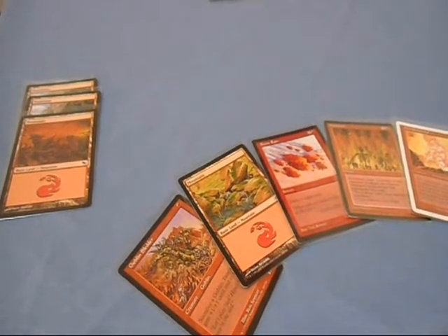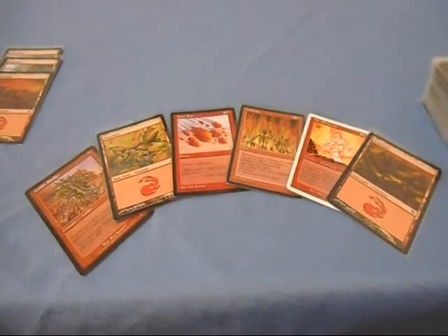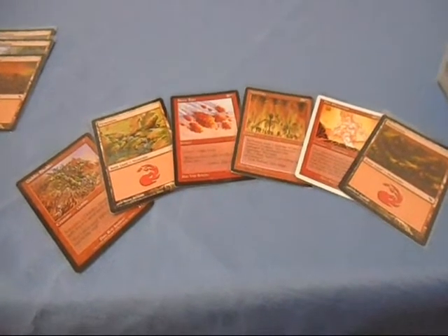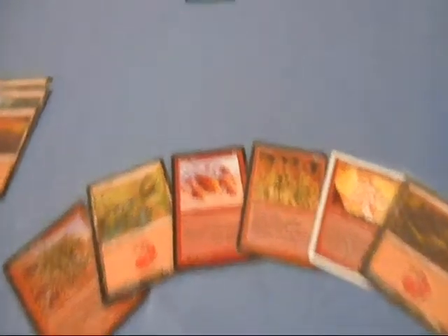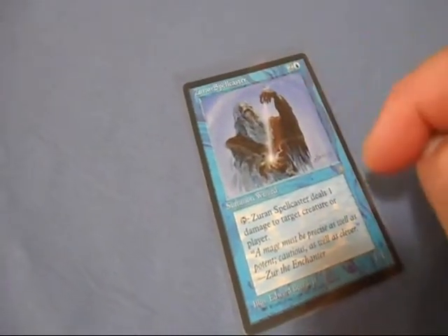I've simulated a two-player game that's maybe four turns in. The primary deck I'm using is my red deck with my hand turned up so you can see what's in it. My opponent's using a blue deck. We've both spent the first three turns putting out land — we each have three land. On his fourth turn, he has tapped his land to bring out Zurin Spellcaster, cost of three.